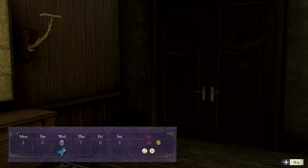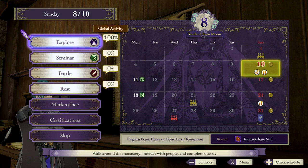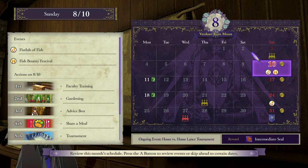Skipping the week. Usually it's only 100% if it doesn't actually let you do anything else. Certifications we're good on. We'll just explore. This is the most eventful day of the month in terms of Sundays. Aside from that, there's a Fish of Mystery Day — we've got Fistfuls of Fish and Fish Bounty Festival. So it's explore time.